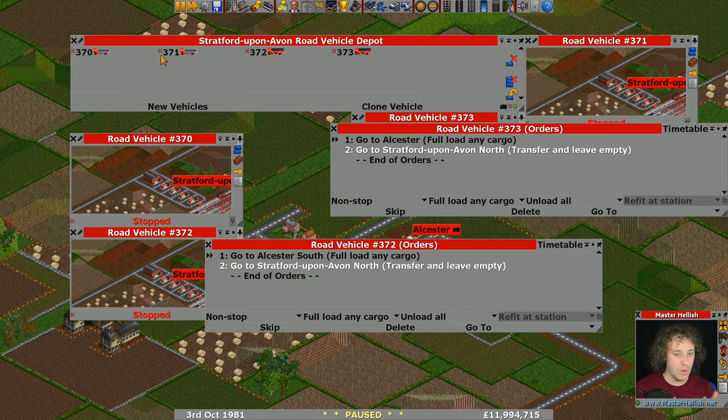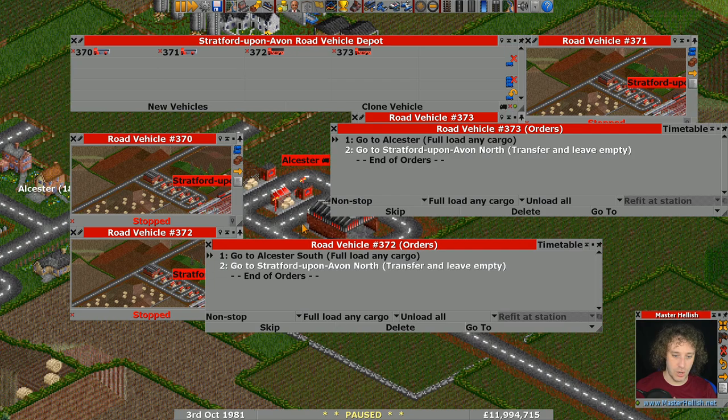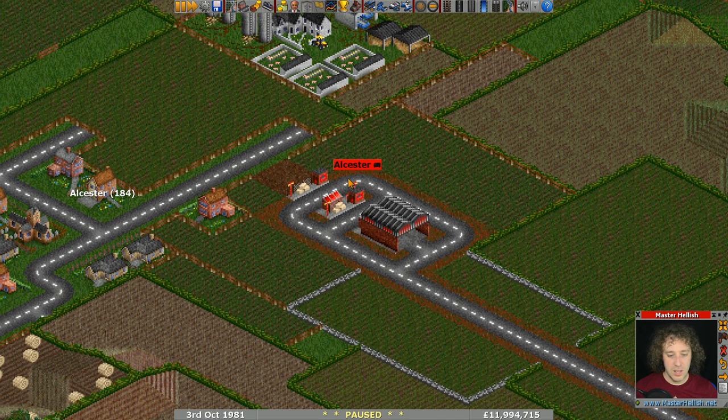We've got one grain and one livestock for each end. Now with these truck stops, they can handle two trucks in each direction. The trucks can come in straight down the road, or they can turn off past the depot and come in the other way. So in theory, we can service up to eight trucks here, which means we can have up to seven trucks of each type.